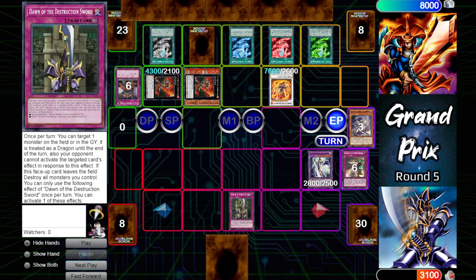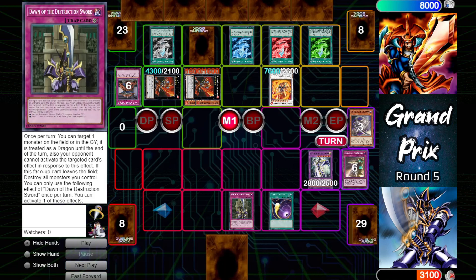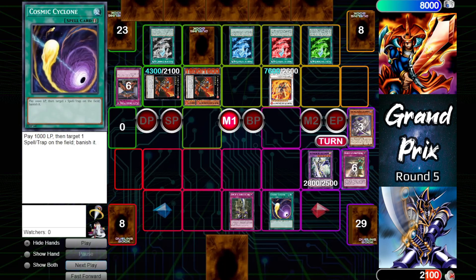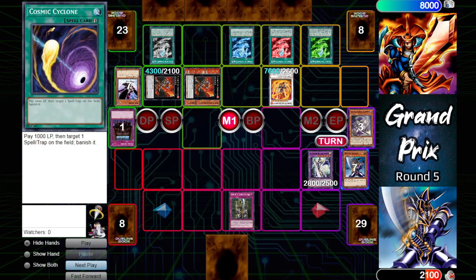Buster Blader uses Dawn of the Destruction Sword to send another Destruction Sword Memories from deck to grave. Staring down a 7600 Master Flame Swordsman unaffected by effects, uses Cosmic Cyclone paying 1000 life points to get rid of the Royal Decree — that was big. Uses Destruction Sword Memories to try to special summon Buster Blader, blocked by DD Crow, but chains with another Destruction Sword Memories, using the Buster Blader targeted by DD Crow and a Buster Dragon to bring out another copy of the Dragon Destroyer.